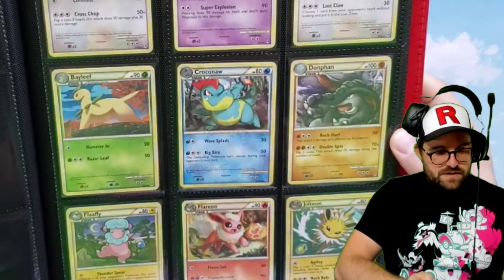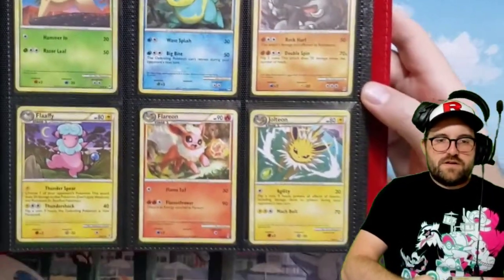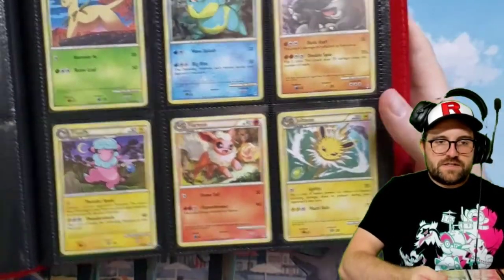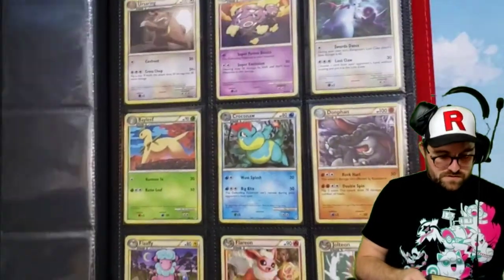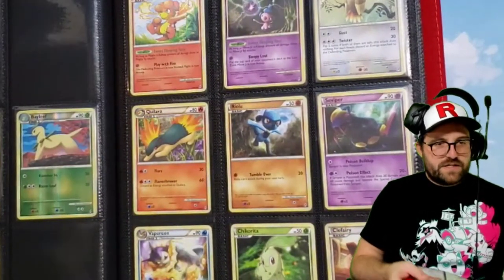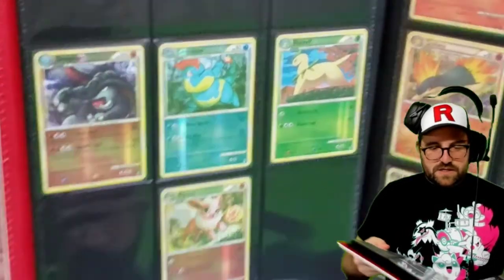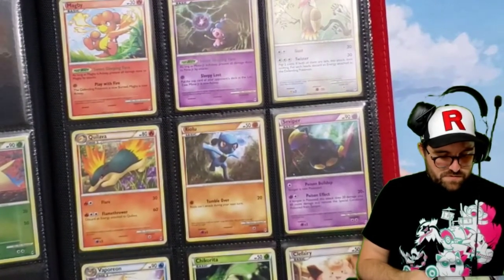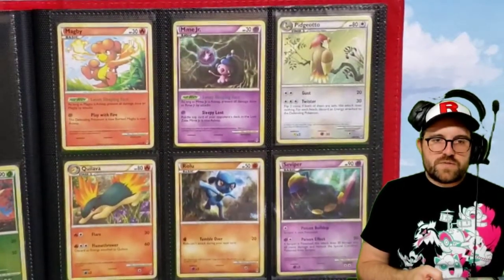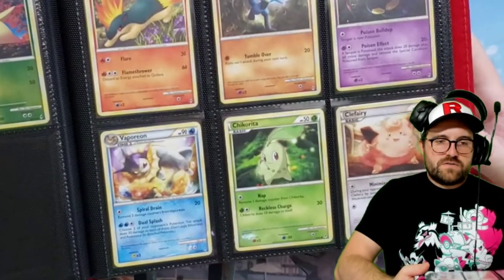Flareon with his fire stone. Jolteon — same thing, he's got the thunder stone there. So I guess I was wrong — it's not just the Tokia arts that have the stones. It seems like most if not all of the Pokémon that evolve from a stone have it in the artwork, although I'm pretty sure Clefairy evolves from a stone and he doesn't have one. Vaporeon sure does though — there's the water stone in that one.